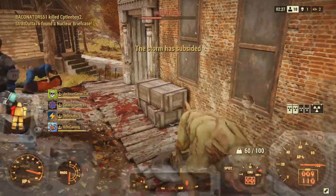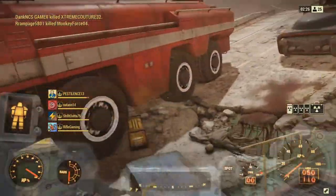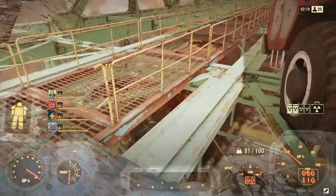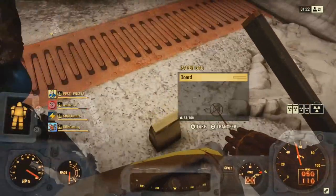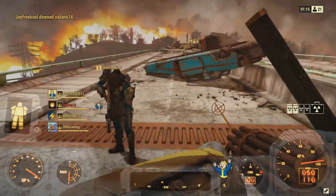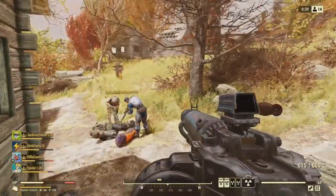Nuke codes are found by looting boxes — you have a chance to find them inside. Keep in mind, just because you're seeing the nuke codes in these loot boxes I'm showing doesn't mean they're going to be there for you. But they are pretty common to find inside these boxes. Also, you can work as a squad — say one teammate has two or three codes and just needs one more, you could drop that on the ground for them to pick up, which is what my squad and I did.